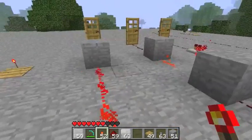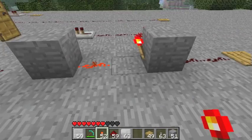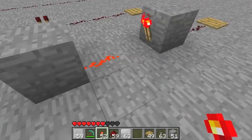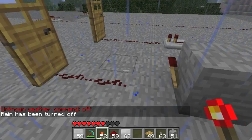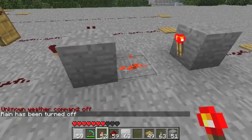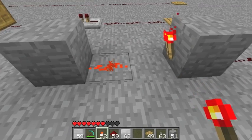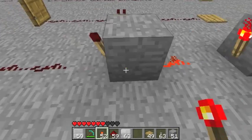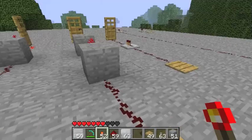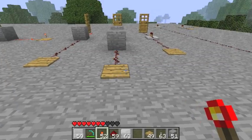Next, we have an inverter — it inverts the current. As you can see, the door is open; if we step on the pressure plate, it makes the door close. Now here we have a double inverter, which basically just extends the current — that's what they used to do. A double inverter inverts the power twice. Some people used to use this to extend redstone currents before redstone repeaters. It basically does the same thing as regular redstone — it opens the door when you're on the plate and closes it when you're not.